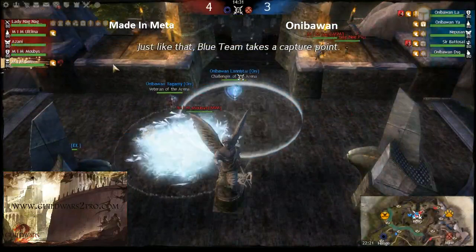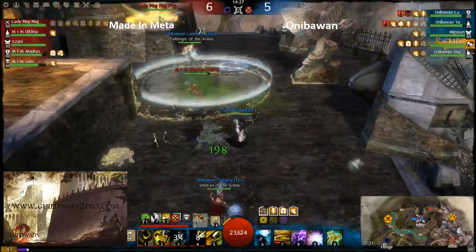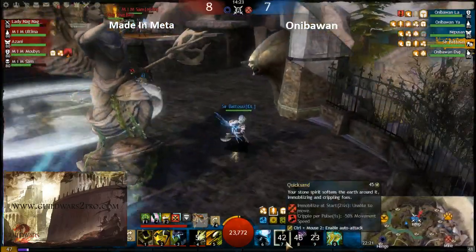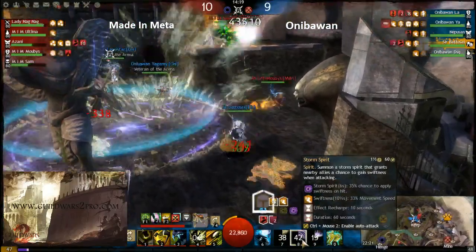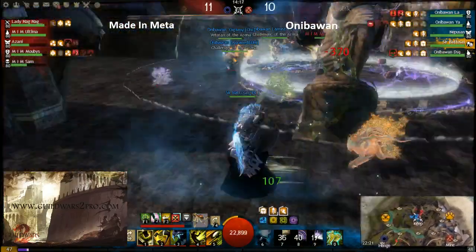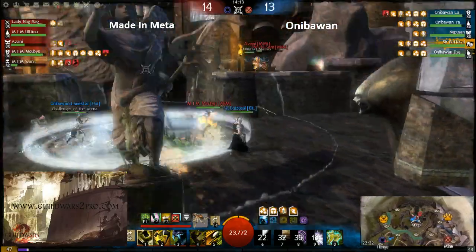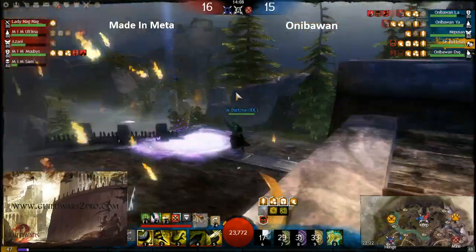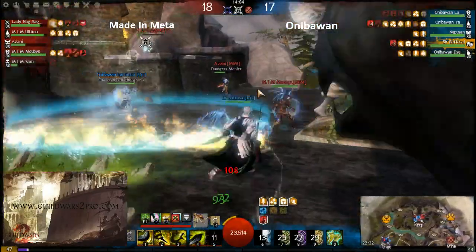The blue team takes a capture point. What I want to see is the fight of the spirit ranger — he just popped up his spirit skills. The storm spirit is already dead, but he's doing actually good damage with his axes.